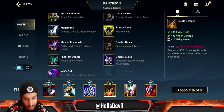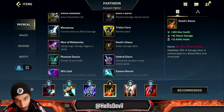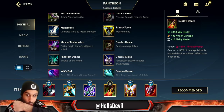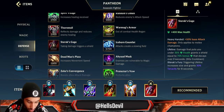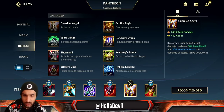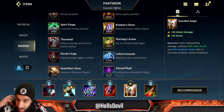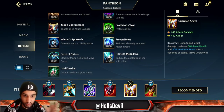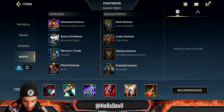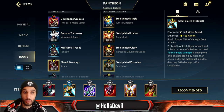Sterak's Gage is always good, but Death's Dance is especially good on Pantheon because his third ability blocks all damage — even true damage. So if you take a lot of damage and the delayed damage comes in, you use your shield and block all of it. Guardian Angel is also insanely powerful on Pantheon. There are so many options for third, fourth, and fifth items that it's completely situational. Enchantment: Protobelt is great to get close to the enemy and surprise them with a stun.